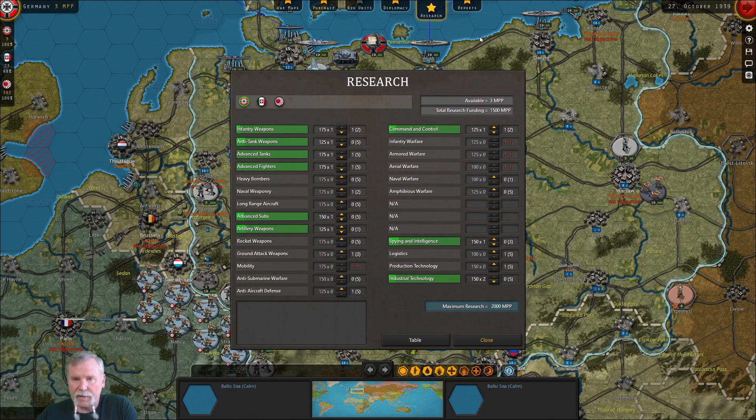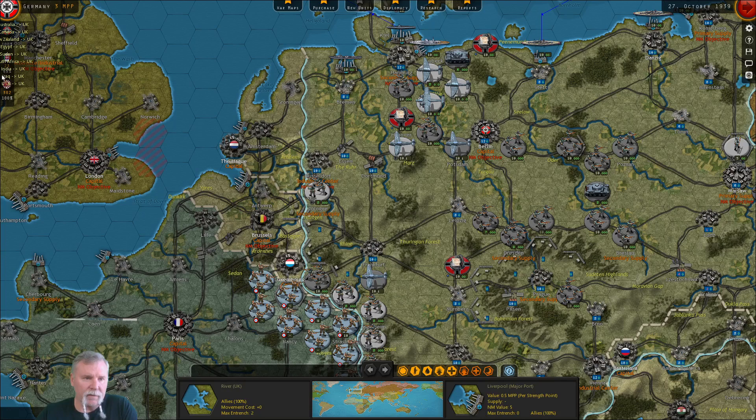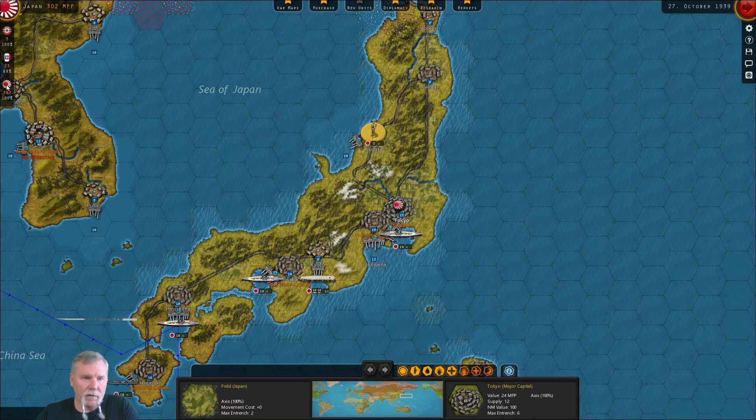Our research is currently 1,500 of 2,000, so we're getting close. The high-speed, low-drag Japanese are already working on their second level here.